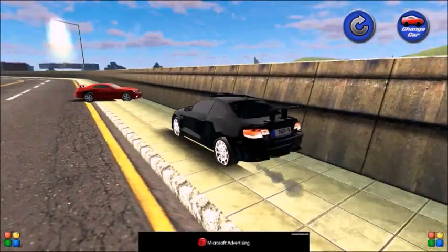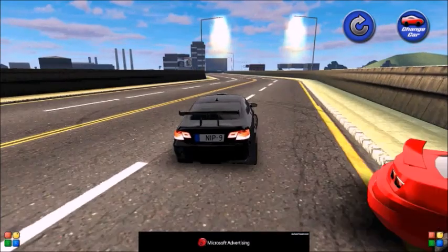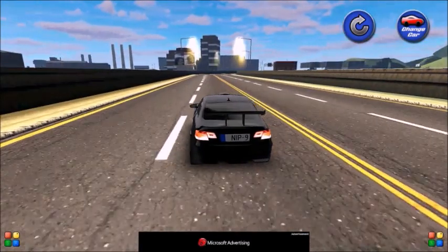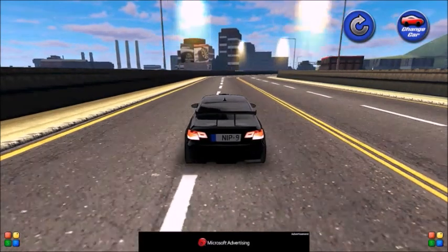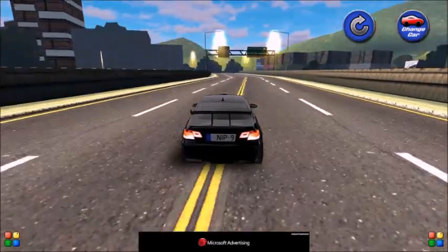I'm gonna change car until we get to that black one. There's my other car! So that's Black Dragon and the Flamethrower. Black Dragon is one of the best because it's one of the fastest cars and it is also the easiest to turn. It's very quiet and very easy to turn.